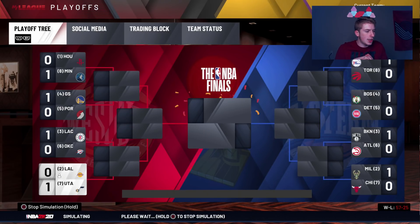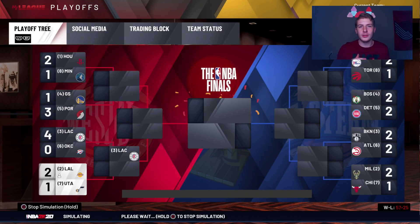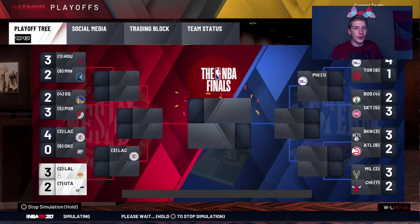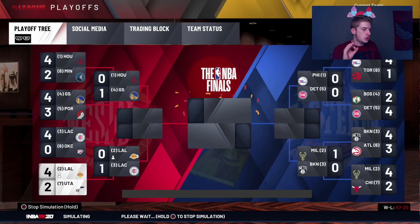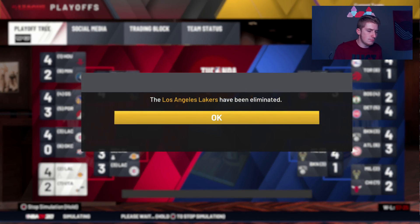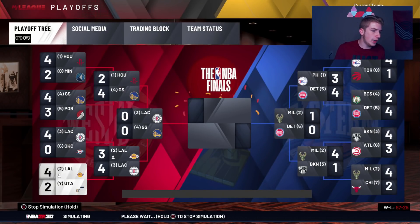If I don't win a championship with the Lakers in this video, consider me the worst MyLeague YouTuber ever. Just leave it in the comments below. We almost lose in the second round again — 3-2, then 3-3. We can't win game seven. So I'm going to have to sign Paul George to a fat contract this offseason and lose Kuzma in the process.